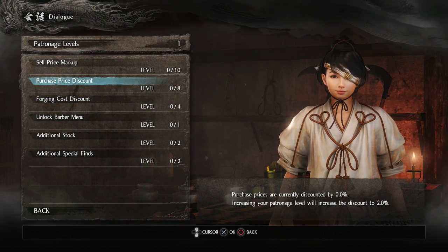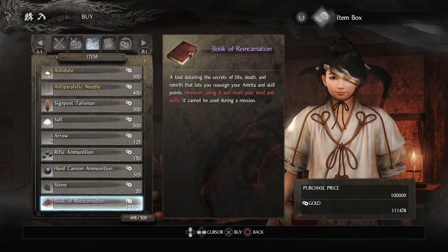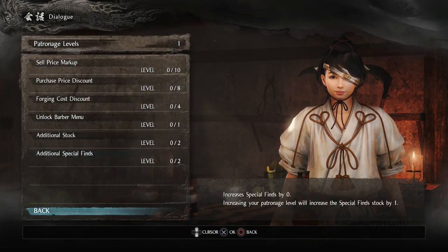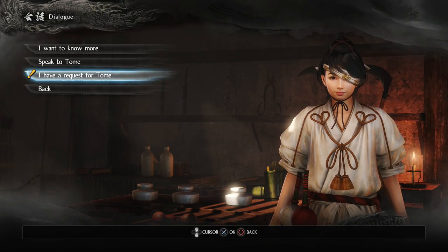If we don't get this option, what we want to do is go back and buy stuff. The best way to do this is to buy one or two books of reincarnation until we unlock this dialogue. Once we do that, it means we've got at least one patronage level. To unlock the barbershop, we want to click on 'I have a request for Tome.'